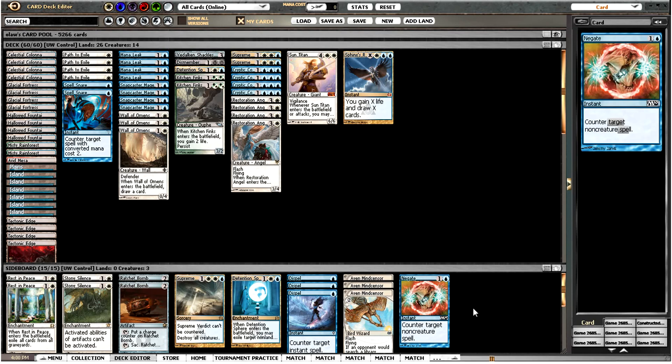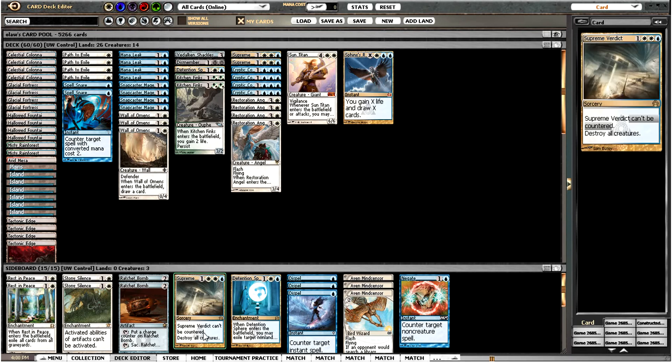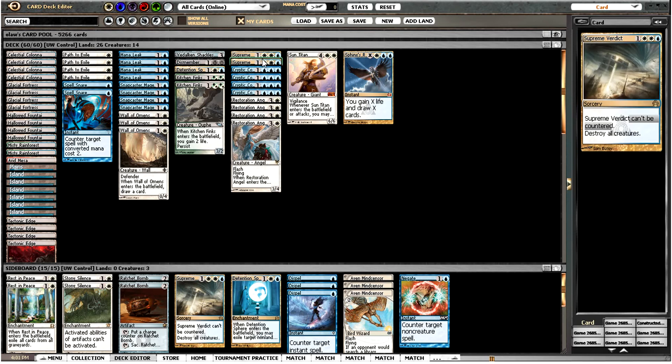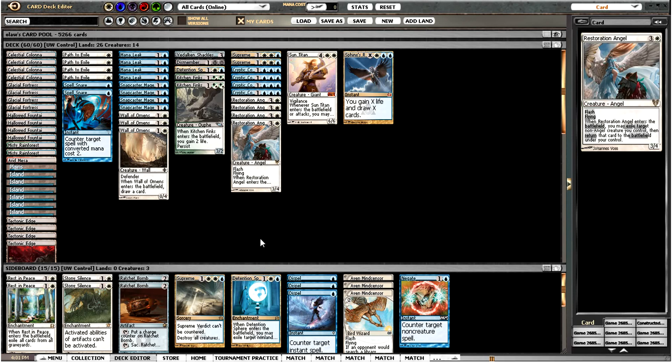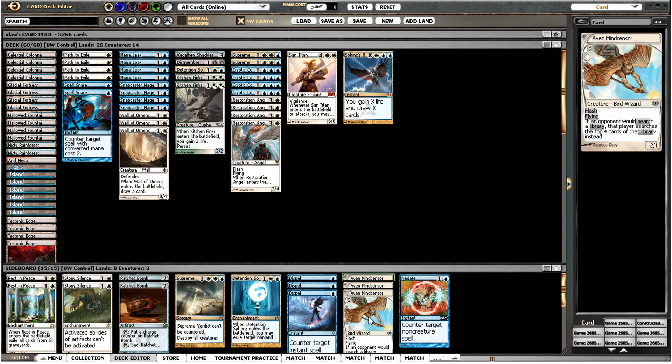And here's our sideboard — just threw this together, really. A few hate cards. Ratchet Bomb is pretty nice with Sun Titan, and also deals well with tokens and other decks with a low curve. Got another Wrath effect here, got a couple of others — Slagstorm, Supreme Verdict. Detention Sphere as well — we're running one of those in the main. Some more removal, a few more counters, and Mind Sensors.